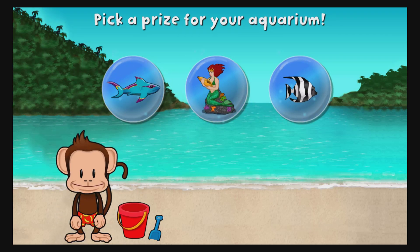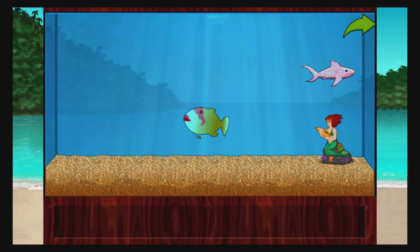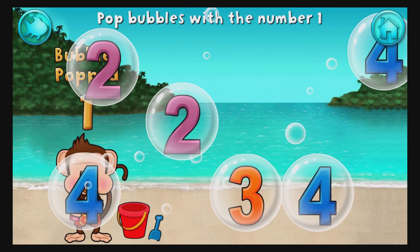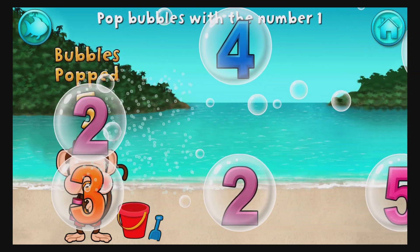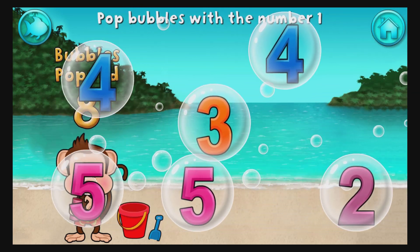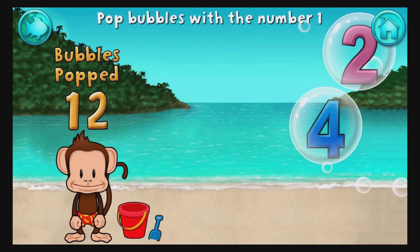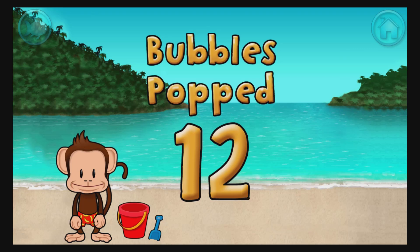You won a prize. Add things to your aquarium by dragging them from the tray. Touch the arrow to get back to the beach. Bop all the bubbles with the number 1! 1, 1, 1, 1, 1, 1, 1, 1, 1, 1, 1, 1. You're doing great.